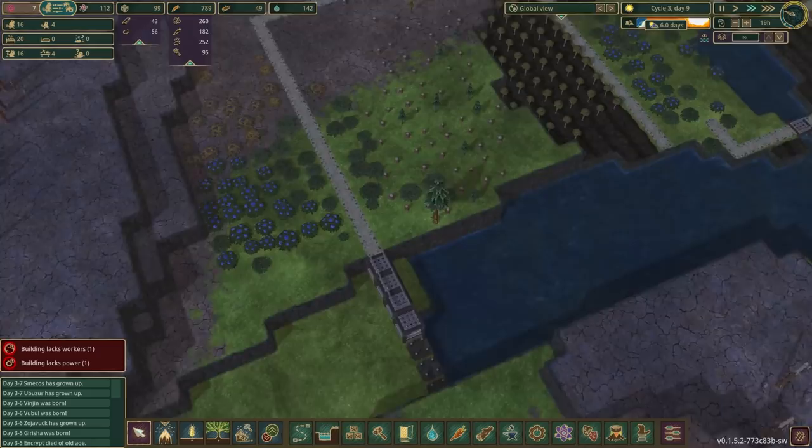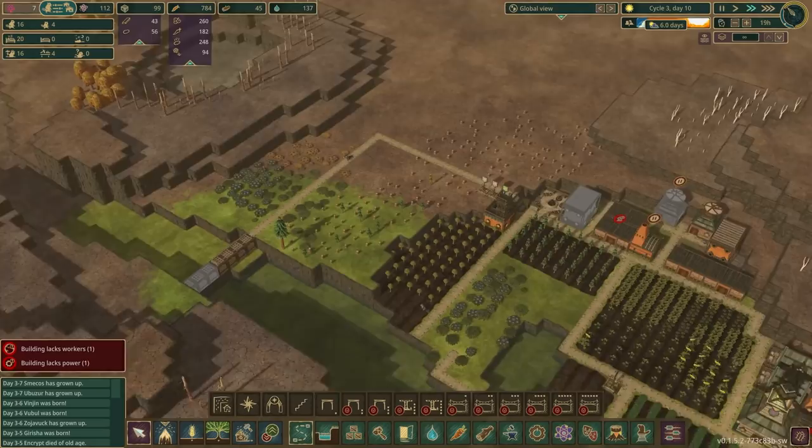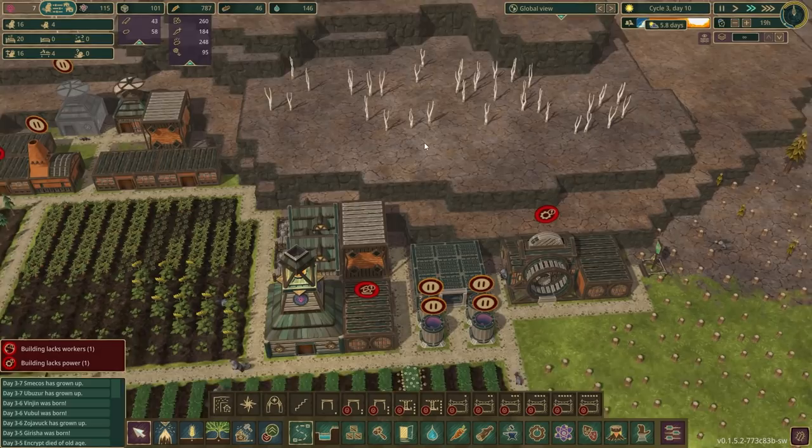We've got one more tree to chop down here and then we'll have to wait a bit. We've got quite a lot of trees over here too, so maybe we should head straight up and start chopping all of those down as well. Let's go ahead and make our way up, and there's also this area just at the back that we can access.